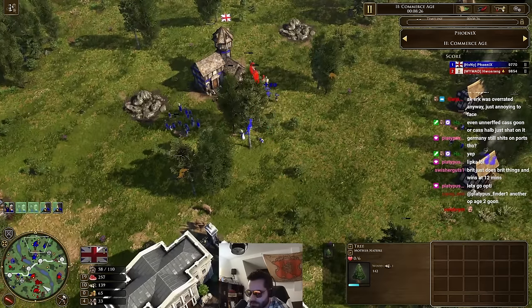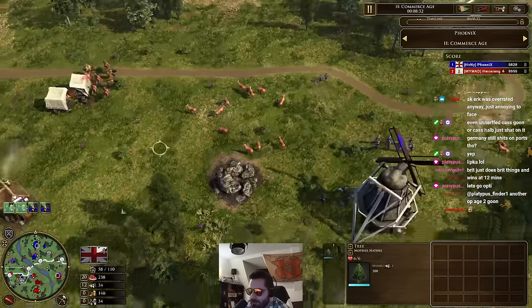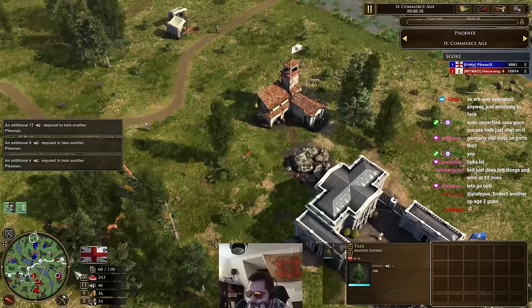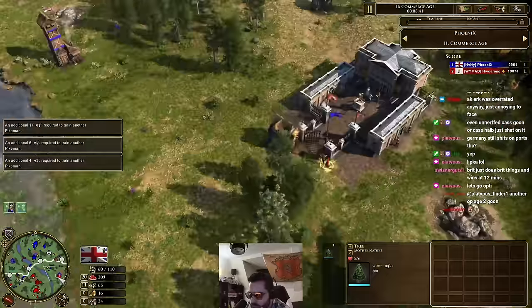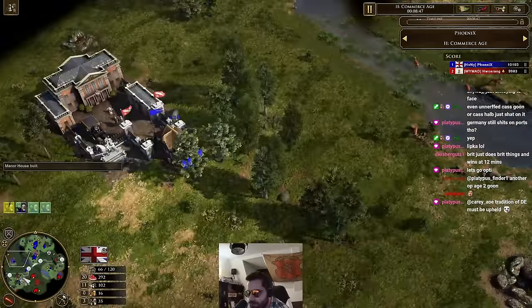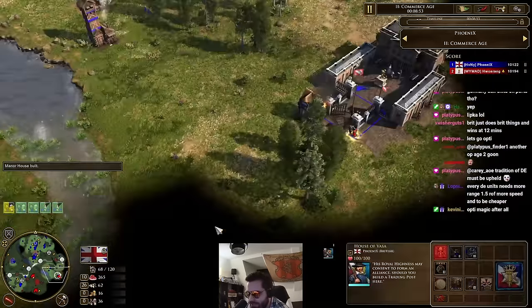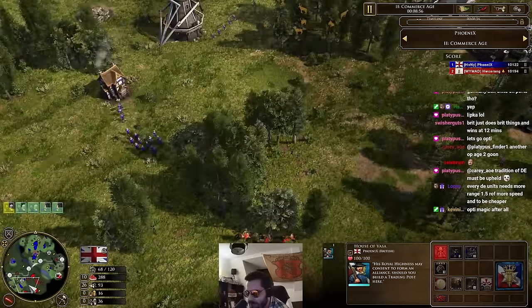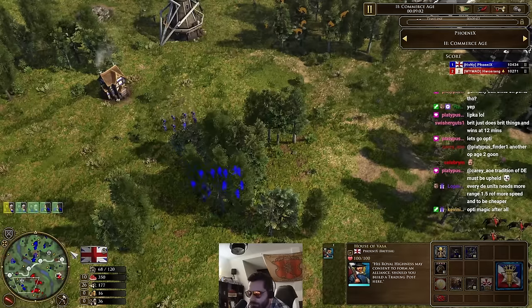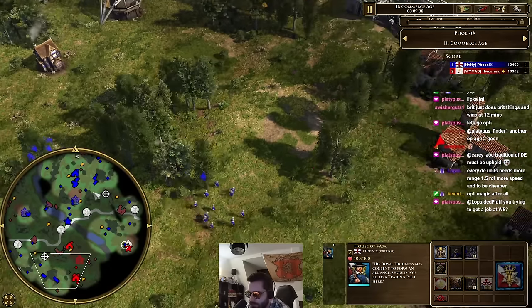Pikemen chasing down some more hussars. Who else could do this? Opti is just so good at doing this — just absolute genius. 34 vils for Brits. And if we take a look at his line of sight — look at that line of sight. Putting this down now as well for the line of sight around there. He's just insane. Literally every angle — hussars cannot find a way in without some line of sight finding them. Look at that line of sight.